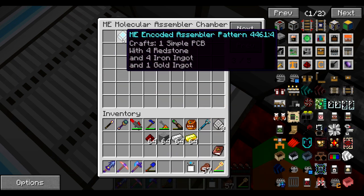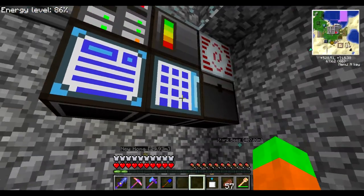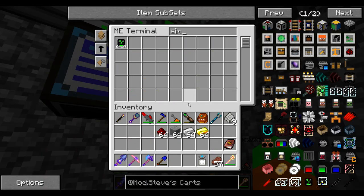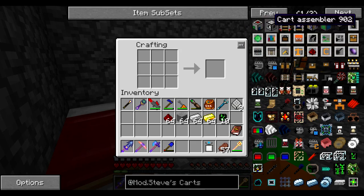Simple PCB — let's craft a bunch. I think I'm going to use it quite a lot, so let's craft 10 of those. It's a simple crafting recipe — just gold, redstone, and iron — so there is no problem there. And let's craft the actual cart assembler, just one.